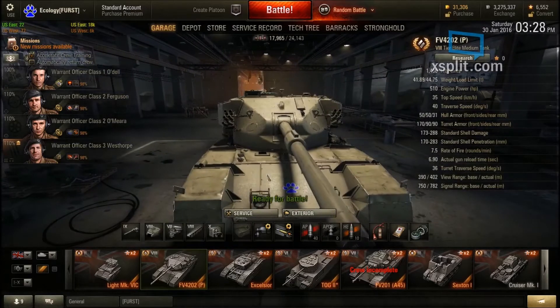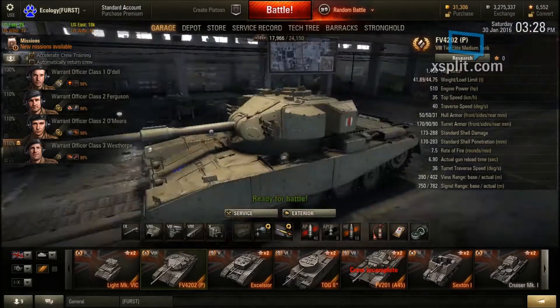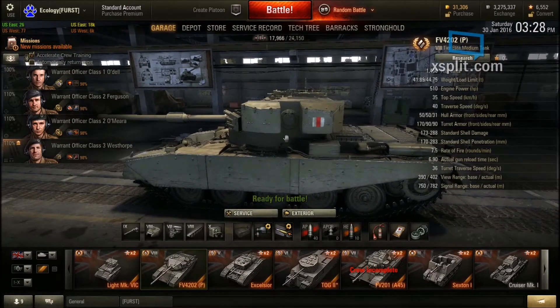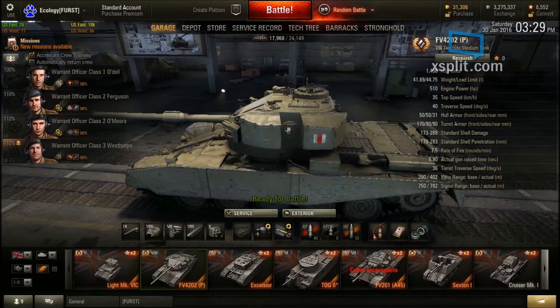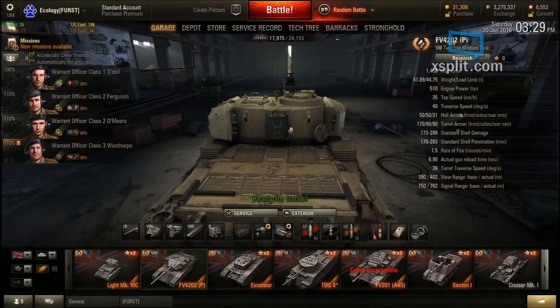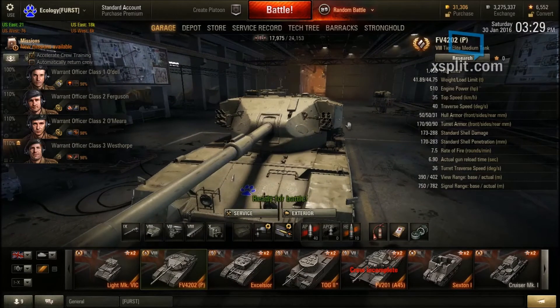Turret armor is 170mm — I was amazed. The turret armor is fantastic on this thing: very bouncy, very good. I really like the turret. Front is 170mm, side is 90mm — could do better, but it does have spaced armor boxes. Rear is also 90mm, so it's well-rounded. I like the turret a lot.